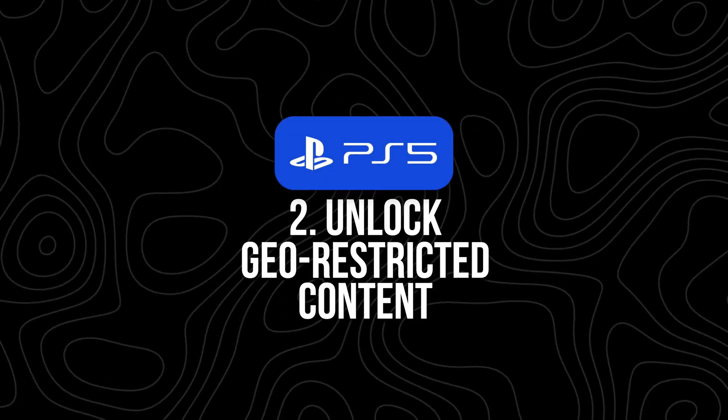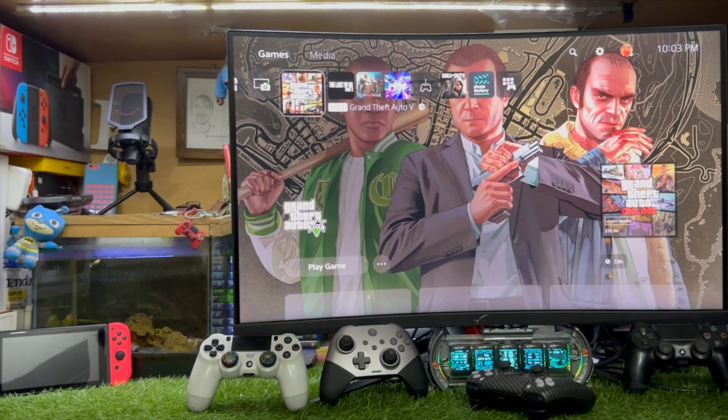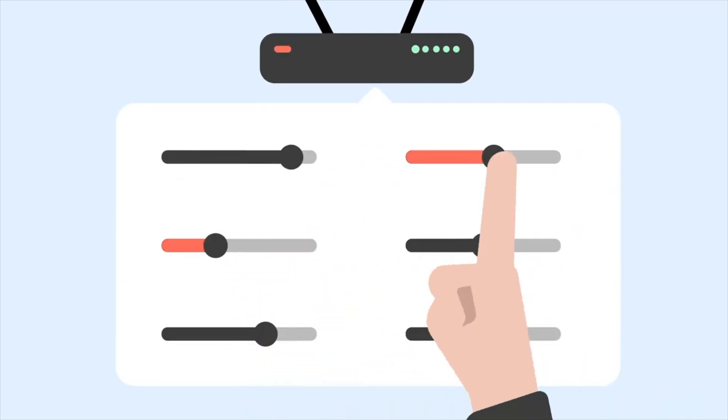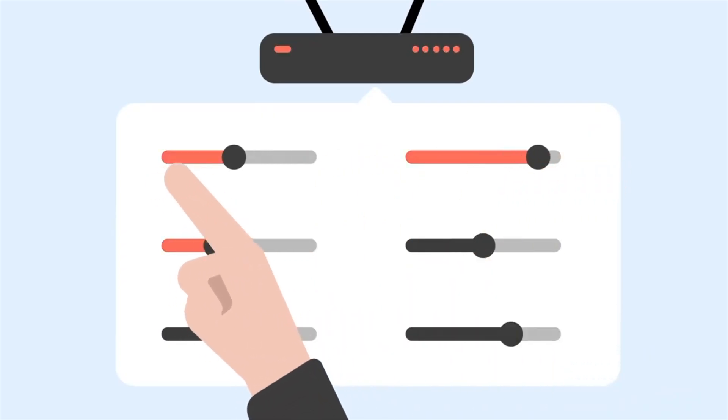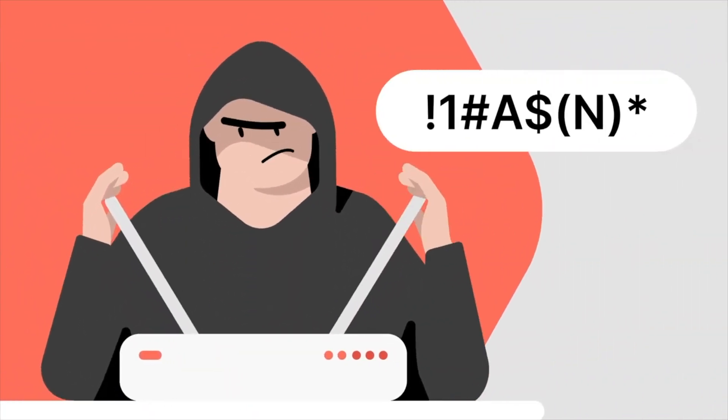Two: unlock geo-restricted content. Trying to get into a different game lobby, stream something from another country, or play a game before it launches in your region? A VPN can help with that. You just connect to a server in the region you want, and your PS5 sees you as being there. Three: avoid ISP throttling. Some internet providers slow down your connection if they see you using a lot of bandwidth. If you've ever noticed your downloads mysteriously crawling during peak hours, this could be why. A VPN encrypts your traffic and hides what you're doing, which can help bypass that.